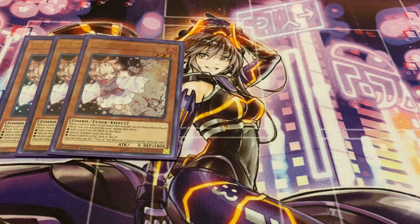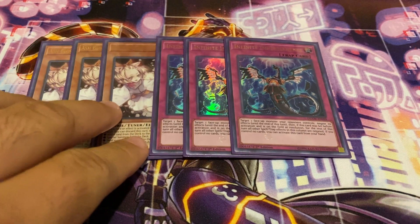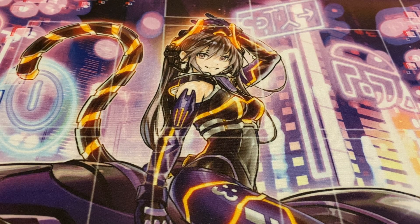For hand traps, I'm running three copies of Ash Blossom, being one of the most generic ones, and of course three copies of Imperm. I was thinking Solemn Strike but I decided on Imperm simply because you can activate it directly from hand so long as you have no cards on field, and the Life Point cost is a little hefty for Strike.